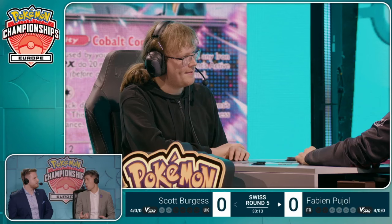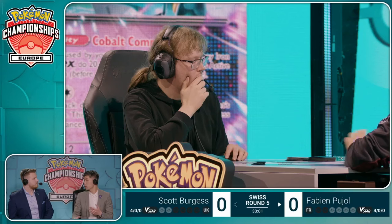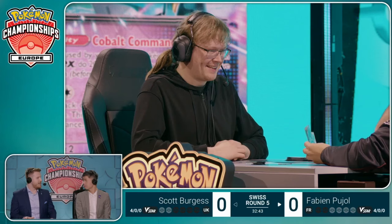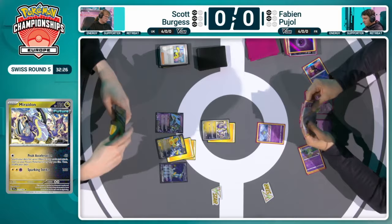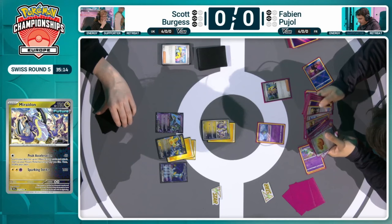Did have double Kirlia around after turn one, so was able to start utilizing Refinement and some of the Greninja draw as well. That's where you kind of just whittle it down — setting up your board to the best possible state so that if you do get disrupted, you try and limit what an Iono could do to you. They've resolved the issue on the table — there's an Iono in hand, and it will just be a Greninja, just trying to find a good attacker here to stabilize the board.